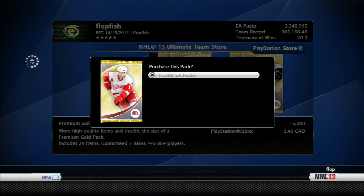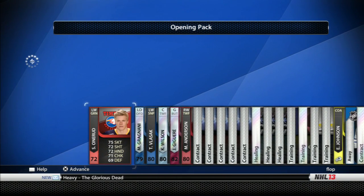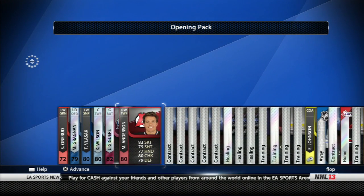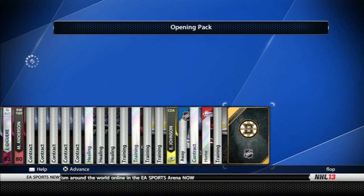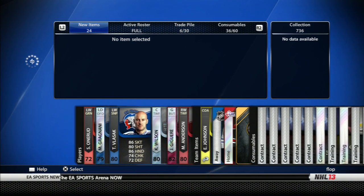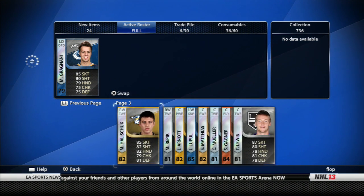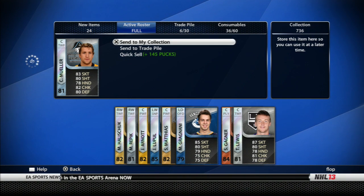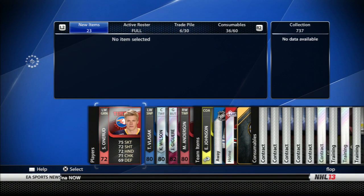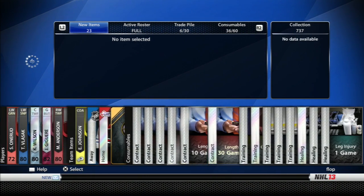We'll start off with the Datsyuk pack — let's see what we can get. I cleared some stuff out of my trade pile. We got a Bruins logo, an assistant captain's card, a goalie... got Greg Nanny so we do have a defenseman here. A couple AHL players, a four-game injury card, change team to Columbus — stuff I really don't think I'm gonna use. Got another jersey. So we got Wilson, Jaguar, and Greg Nanny. I think we're gonna swap Greg Nanny into the active roster and take out Mueller, send him to the collection.